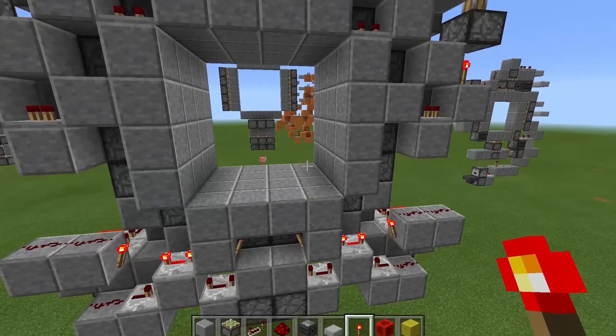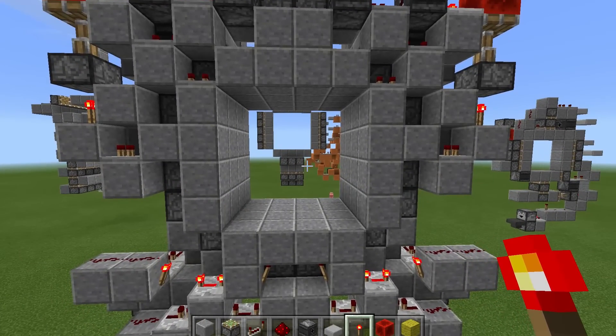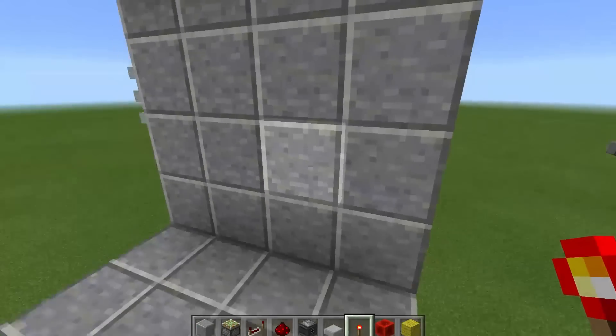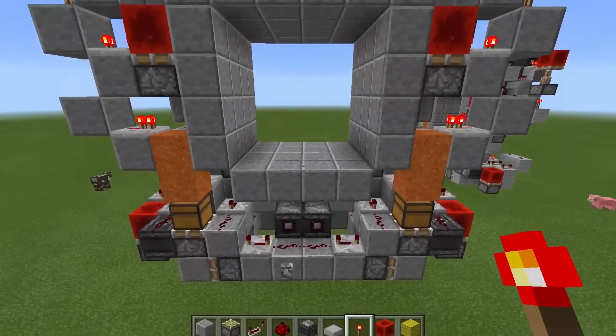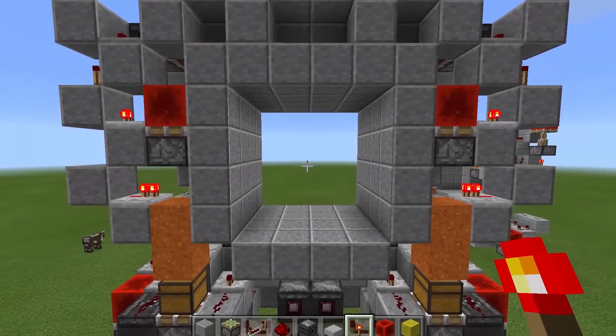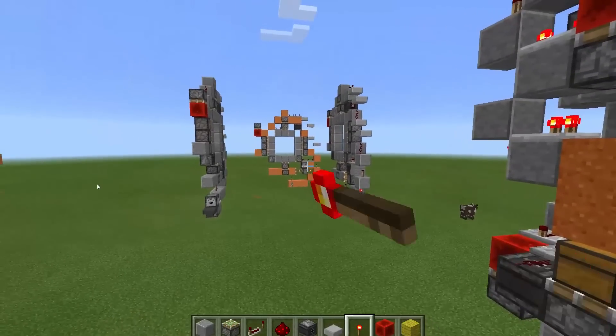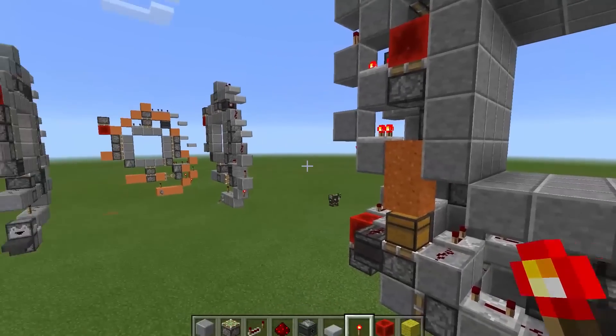For the dimensions, it is 11 high, 12 wide, and 4 deep. So that means it is 528 blocks in volume — pretty big, but not too bad. I believe it's the smallest out there, just like the 3x3, in Pocket Edition at least.